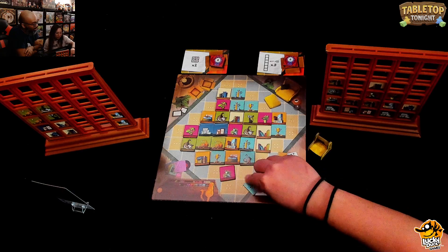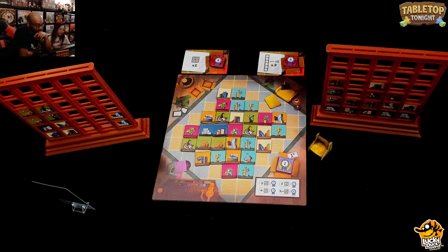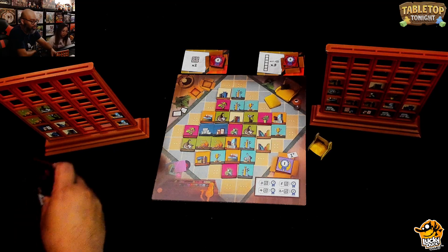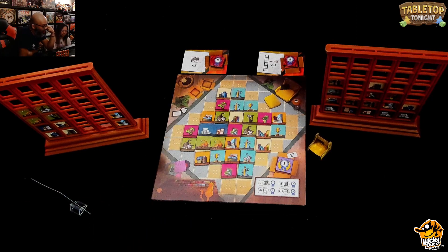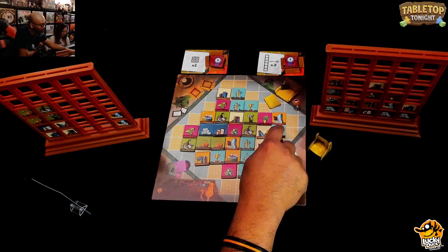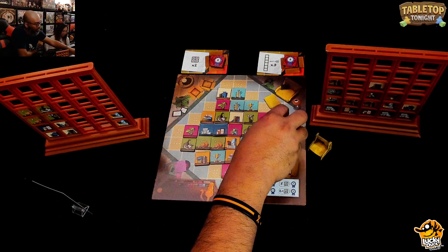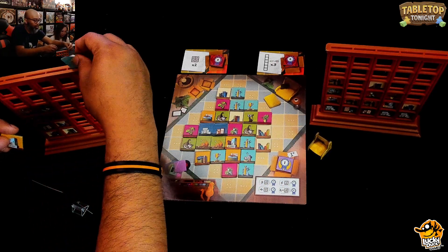Ruel takes a trophy and a plant from the final two tiles, triggering a refill. He deliberates on the next turn, going through possible combinations. After some deliberation, he takes a trophy and a game tile. A tile accidentally falls past another — a small mishap with the shelf component — but they sort it out.